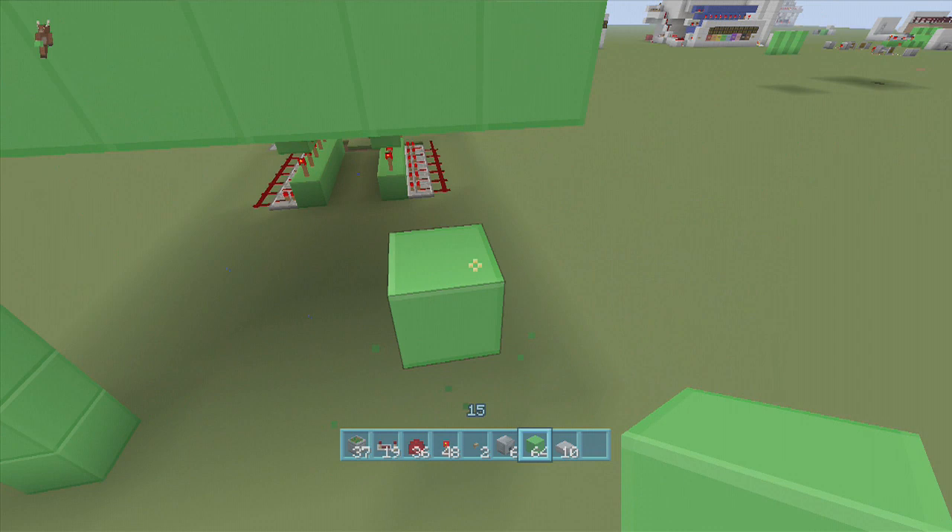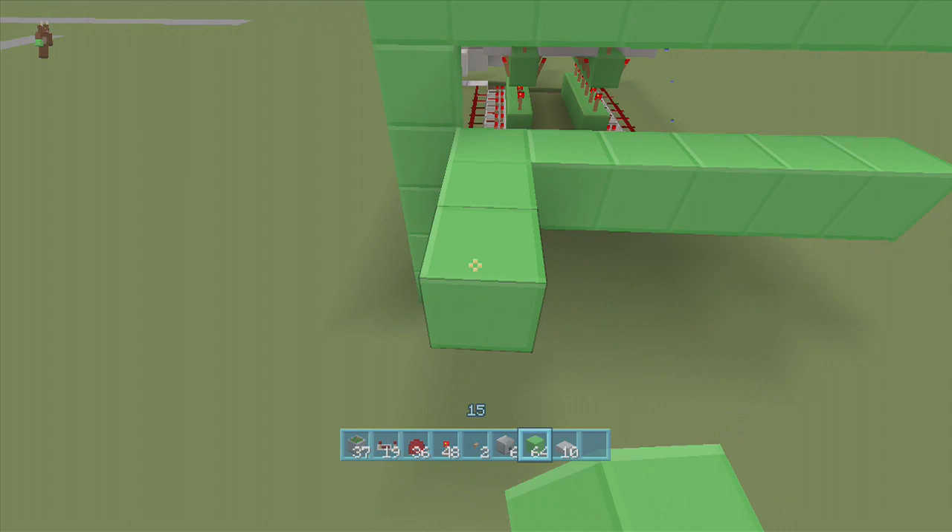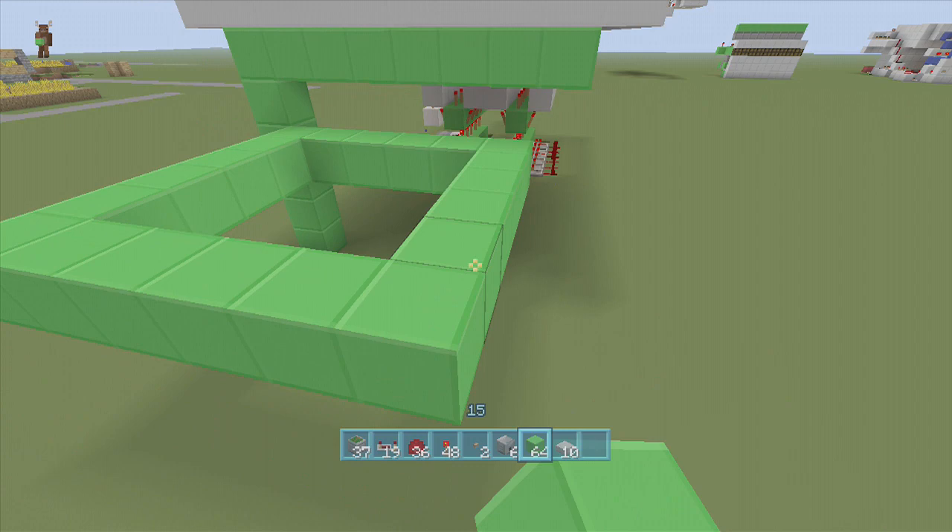Then we're going to make a six by six spacing. Count out one, two, three, four, five, six in both directions. And then we're just going to fill that in to make ourselves a nice six by six spacing.